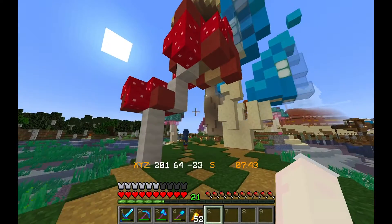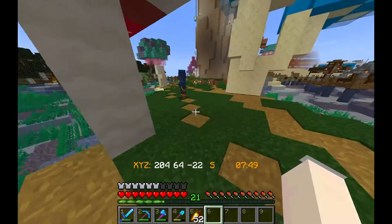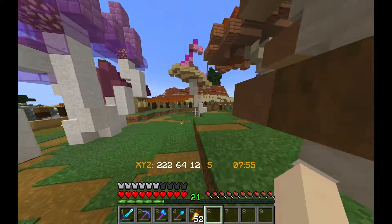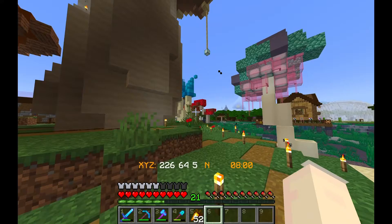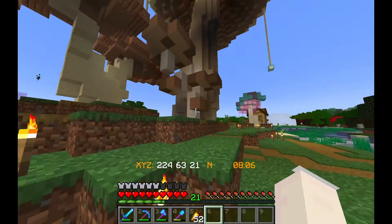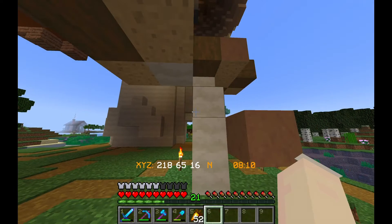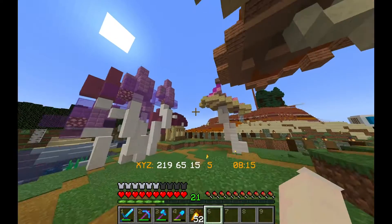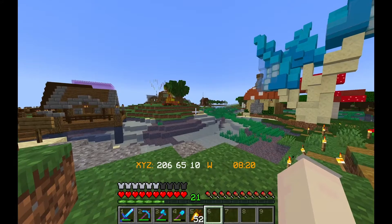Over here we have a brown variation. I thought it'd be fun to have the opposite color variation near each other's bases — so you have the red mushroom over there near the brown-orange base, and a brown mushroom here next to the red-purple base. These designs are not mine; I'll link all the designs in the description — they're from YouTube videos I found about building mushrooms.